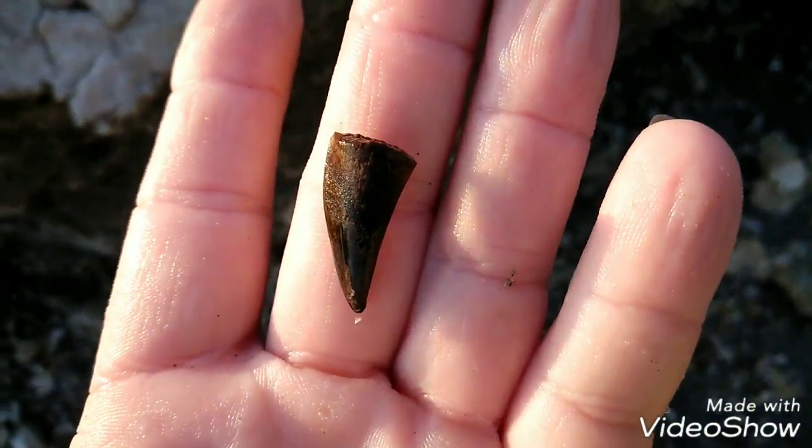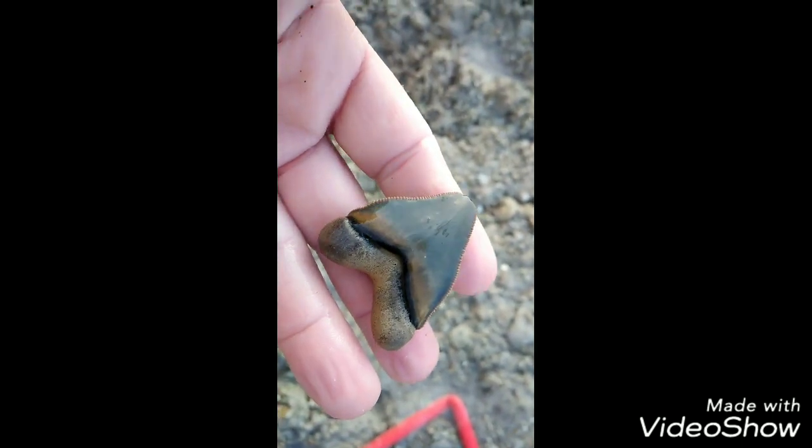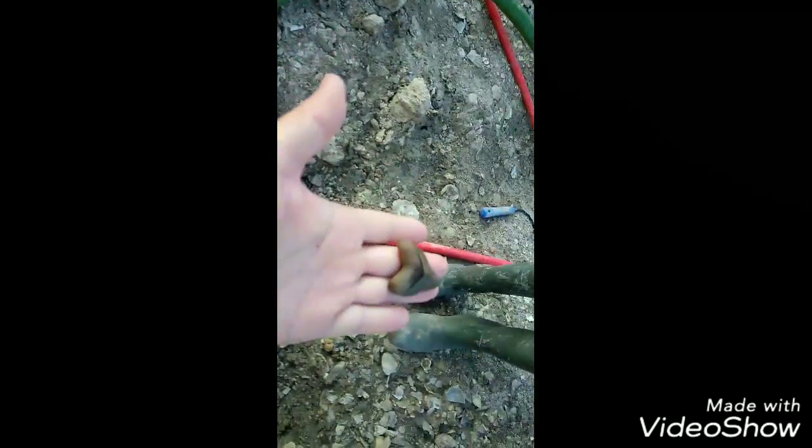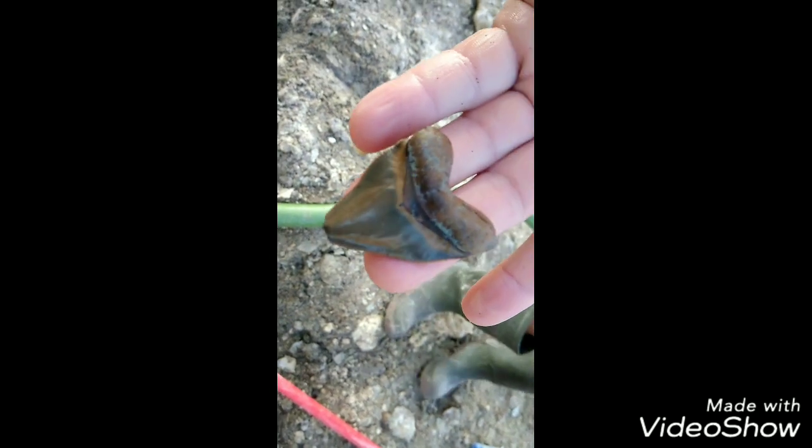All right guys, look at that rumble I just pulled out. Oh man, that thing is smoking — it's got a little tip on it, look at that thing. I got a hubble on that side, it's smoking. It's got a little bit of feeding damage. Oh wow, it's got feeding damage on it, look at that thing. Wow, that is beautiful. And it came out of the washout down there. All right, there you go guys — word of beauty. We'll be back.